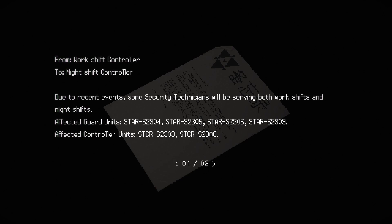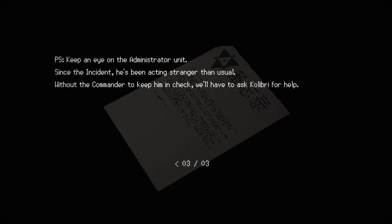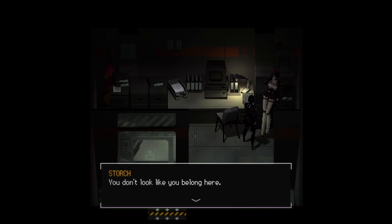Keep an eye on the administrator unit - since the incident, he's been acting strange and unusual. Without the commander to keep him in check, we'll have to ask Colabiri for help. So this shit's in German, and that one dude's name - I forget what that one dude's name is - but it's similar to a very bad name. Hello Storch. You don't look like you belong here. Yeah, you look like you belong here. Look at that AK - it's nice. Can I have it? You're an Elster unit, right? This facility is currently on lockdown, you shouldn't be here. Oh - Elster, that's just the unit I am.